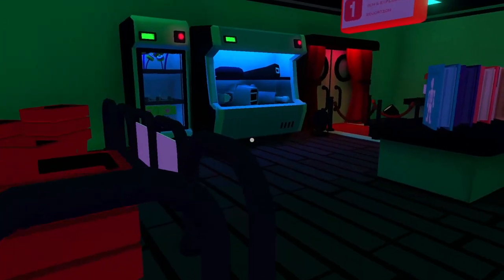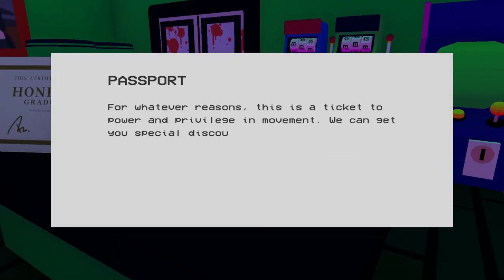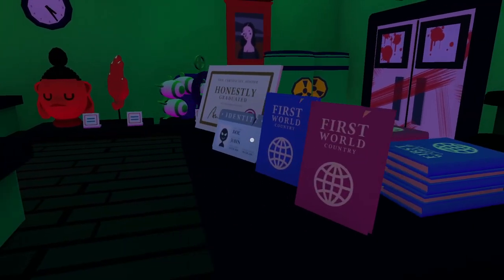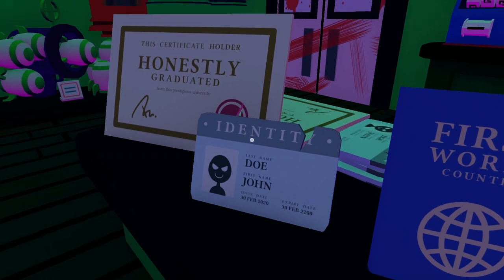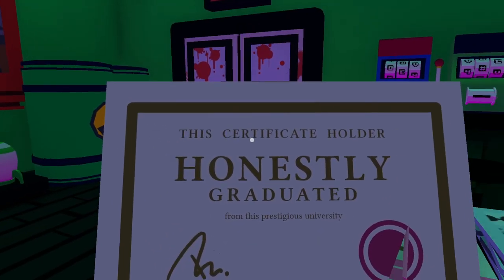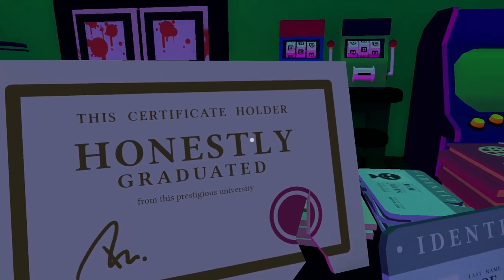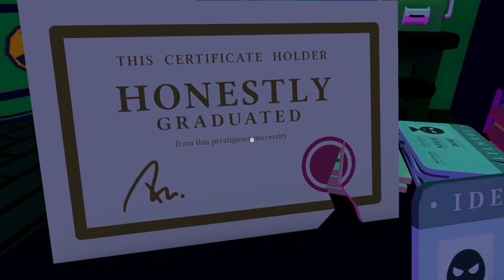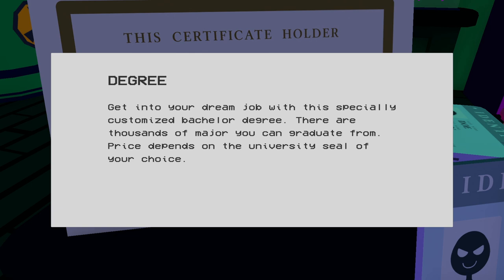There are some books. Wait, this is actually a passport. Identity. Nice. This certificate holder — honestly, graduated from this... new adversity. Pause this video if you want to read all that. And I think these are probably books. I reckon so.